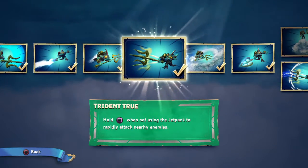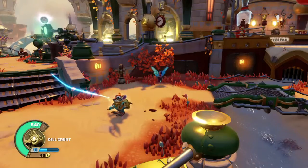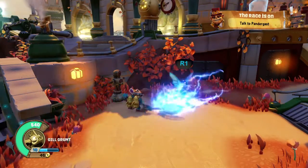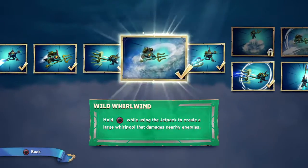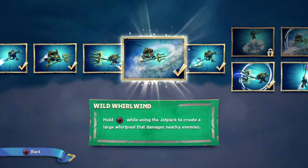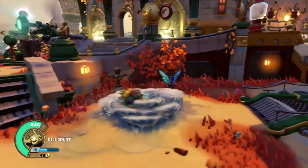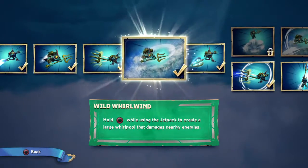Looking good. Hold square and watch him go nuts. This is why I chose the path I did. Watch him go nuts — you can turn. Crazy. Hold circle while using jetpack to create large whirlpool. And there's a whirlpool, and you can do it forever. Looking good. And we're still on this base upgrade — it's crazy. Does more damage.